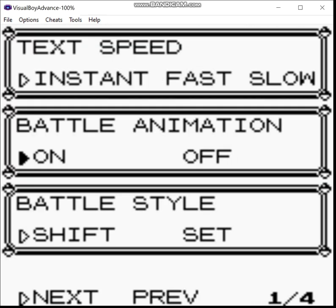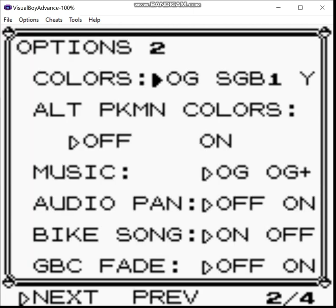I should probably show you the settings first. You can set your text speed, the animations — we're going to go with Set, which is what we've done with the other runs — and we're going to adjust the color scheme. You can have the originals, Super Game Boy with two different color palettes, or a Yellow version palette. We're going with the Super Game Boy palettes. We want alternate Pokemon colors on, otherwise we'd be stuck with only grass types and bug types.